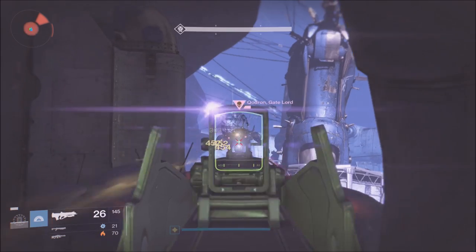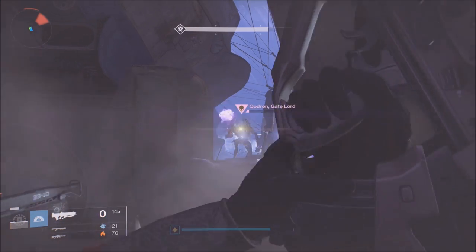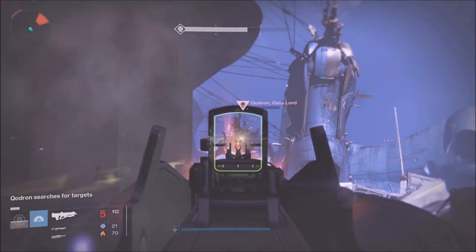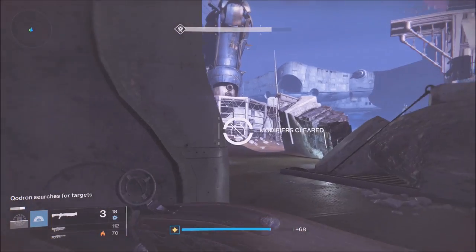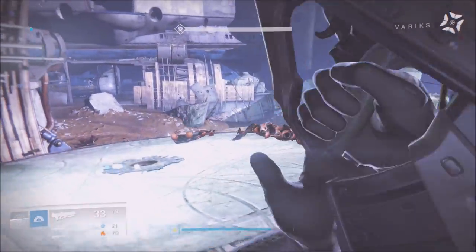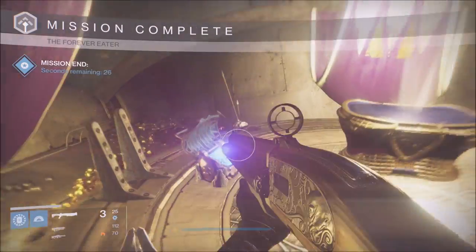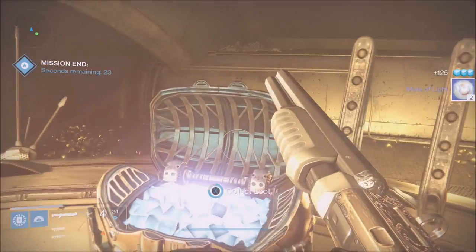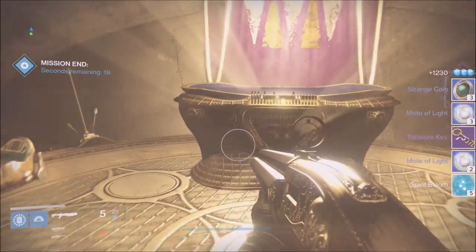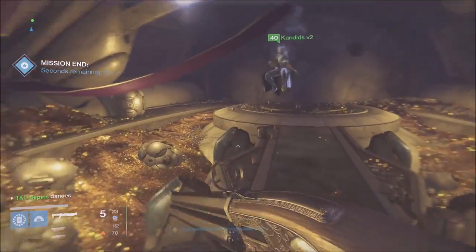We're only doing this with two people — keep that in mind. Imagine if you had three people, this could be even faster. That's why I give it a time of six to eight minutes; I'm sure pros out there could do it in five minutes. Unfortunately I didn't get an exotic drop in what you're seeing on the screen, but here's the treasure room. I get a treasure key, some motes of light, and boom — I open it up and get strange coins. Keep in mind you can get strange coins from the left and right chest.